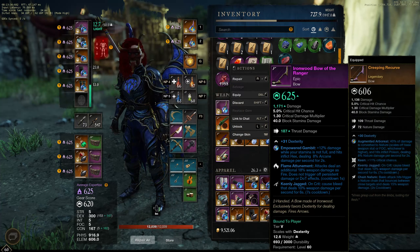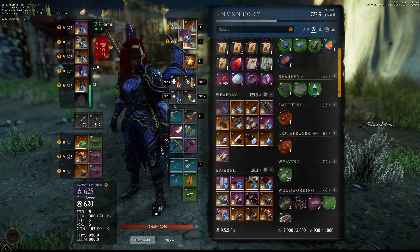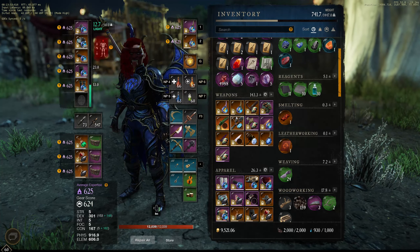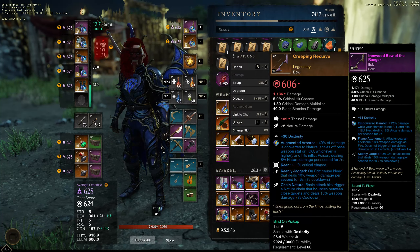I also have another bow which is not converting my nature damage, but has an opal with 12% more damage and some damage over time. What I'm looking at is just normal base damage. If I'm right, my nature damage bow is supposed to give bigger numbers and be better.